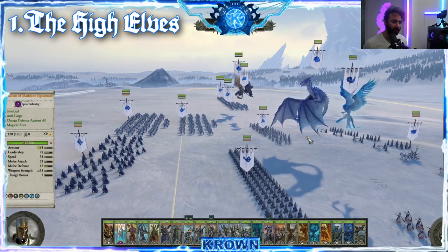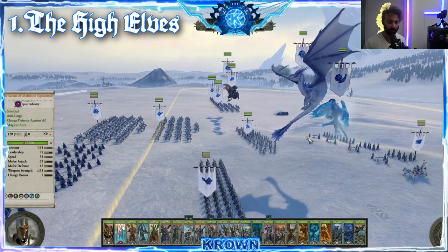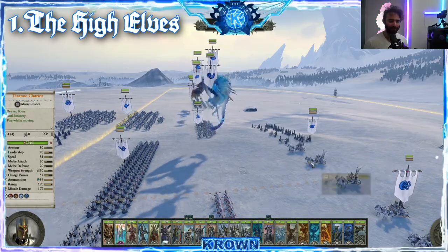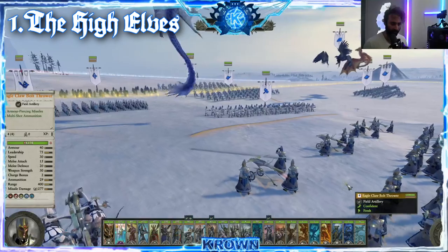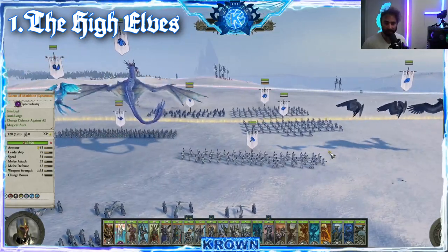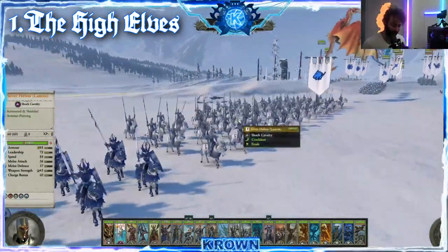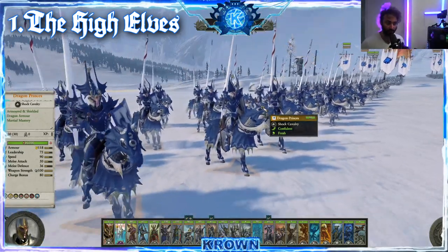Eagles I'm not a huge fan of, but the dragons are amazing, and the High Elves have the most diverse group of dragons available — in fact, I believe they have the most powerful ones in the game. On top of that, they do have some artillery, although it's certainly nowhere near top-tier; I'd say it's near the bottom. The Eagle Claw Bolt Throwers are serviceable, especially in the early game. The faction is rounded out by extremely strong cavalry units — the Silver Helms, which are very cost-effective as shock cavalry with good staying power.